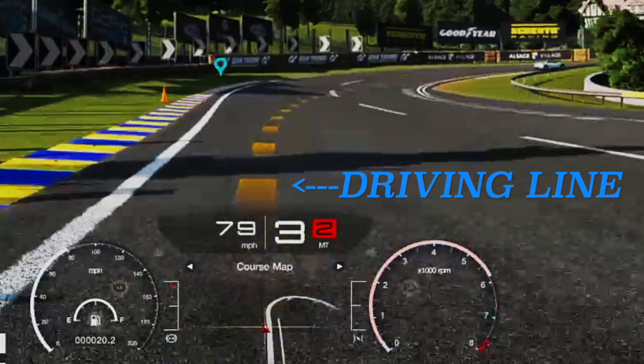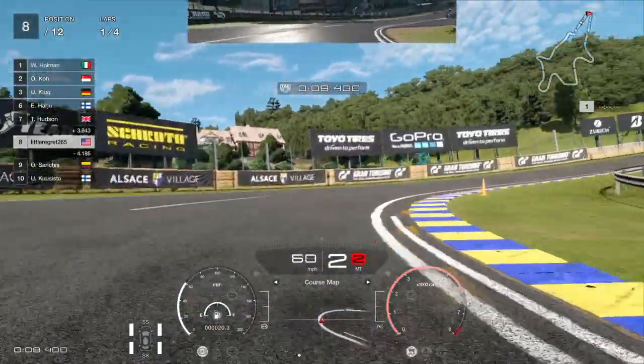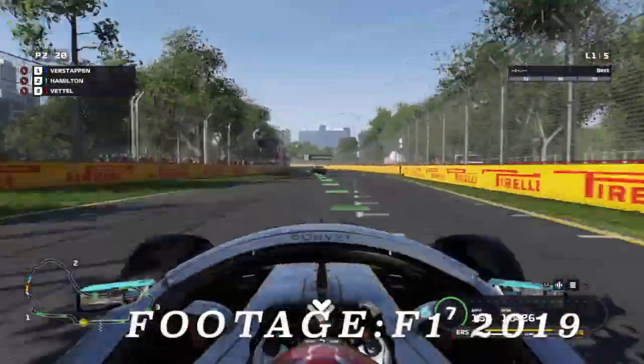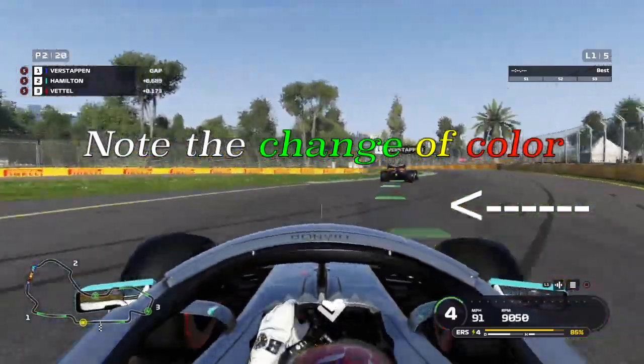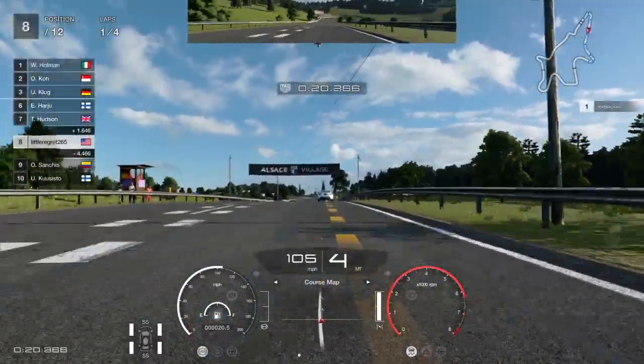First, you have the traditional driving line, which shows you the best path to navigate the track under normal circumstances. However, in GT Sport this is a non-changing line, which means it doesn't change colors or indicate where to slow down or brake — just the best path around the course.